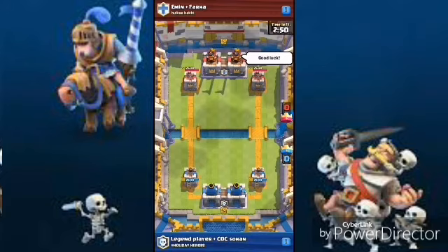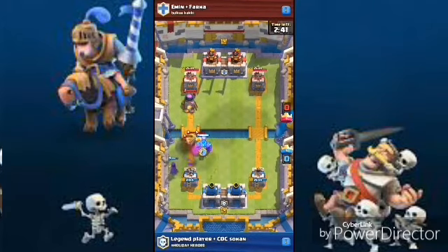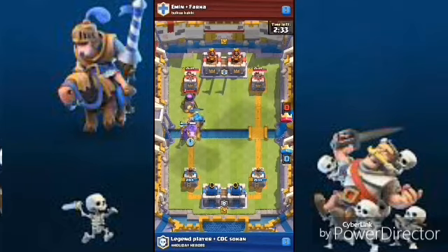This is not with my friend but with a clan mate. That was a great fireball, honestly. He dropped a golem — just watch how great this push is going to be. Witch and golem, hog rider — he dropped a log, that was a pretty unnecessary log.